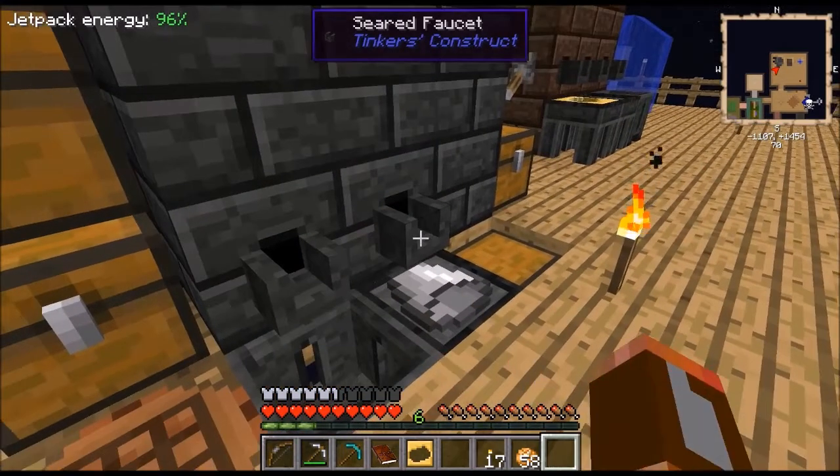So what I did is I made this tool forge, which is an upgraded version of the tool station. And what it takes is a tool station, three times the bricks, and four steel blocks. Ardite and cobalt are two ores that you find in the nether, and if you combine them you get manyullyn.